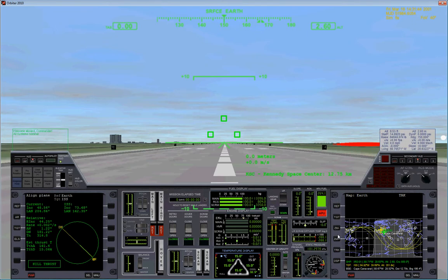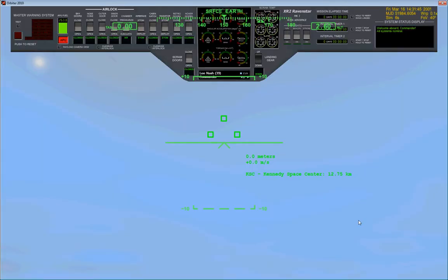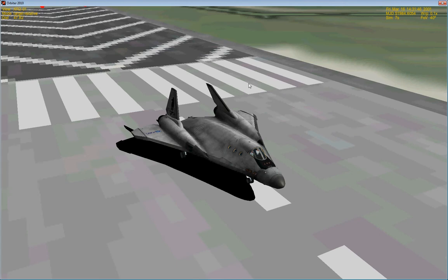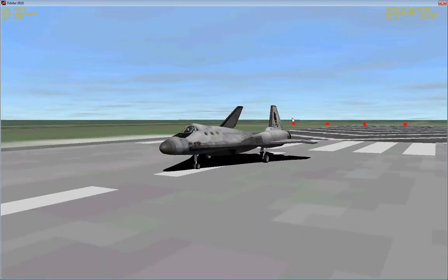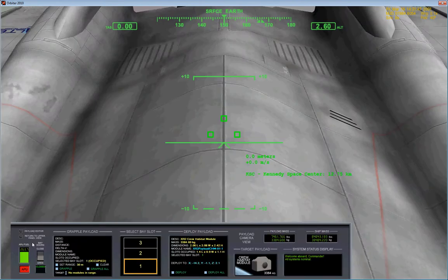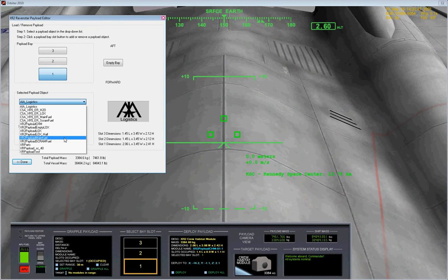This is a trip to the International Space Station by the books. My vehicle of choice is the XR2 Raven Star. This is an add-on vehicle, and it has the ability to give yourself a payload.